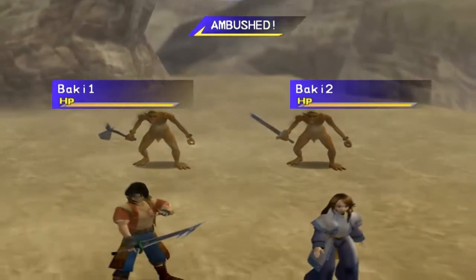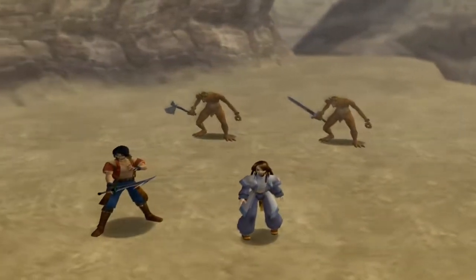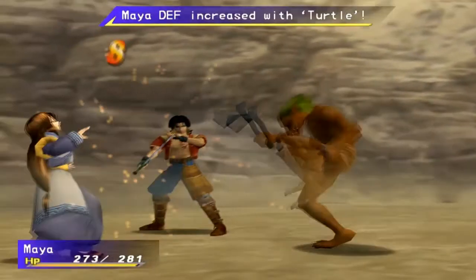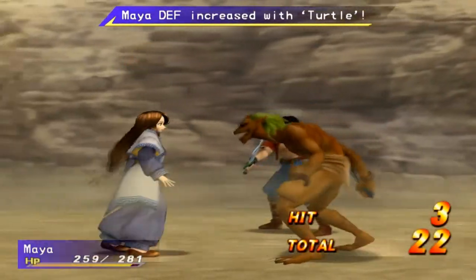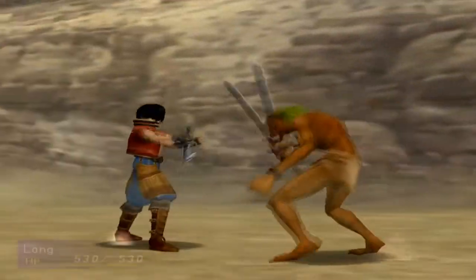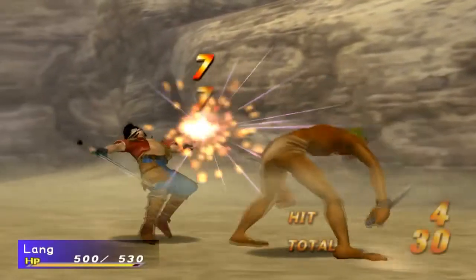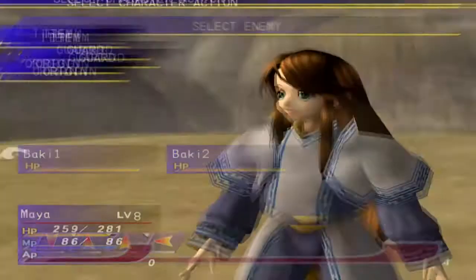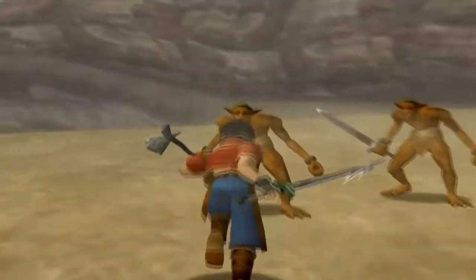Ambushed. Great. Yeah, these guys can steal from you. As you can see, the turtle ability is very, very handy. And yeah, all I can do with Maya is defend, of course.